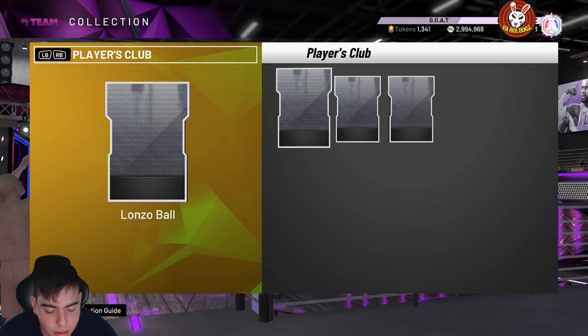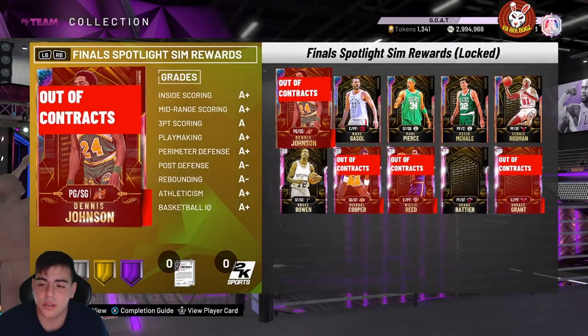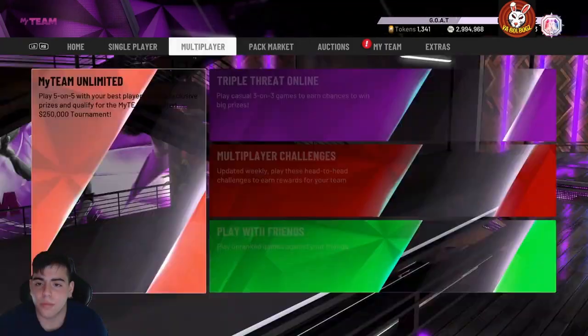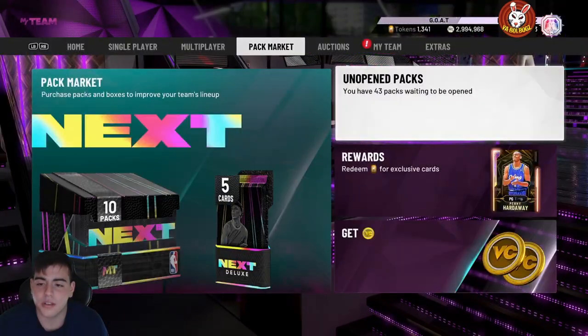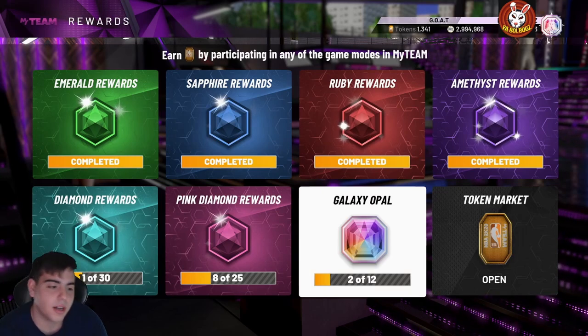I'm not really going to go over the Diamond or Amethyst stats because they're going to be useless. I'm guessing we get a free locker code — just wanted to get this update out for you guys. Galaxy Opal Lonzo will be in the game; I'm thinking they'll drop a locker code by around 12 Eastern, but we shall see. I'll give you an update on the locker code. Hope you enjoyed the video, stay tuned for more content, have a good one guys, peace.